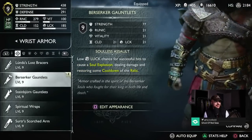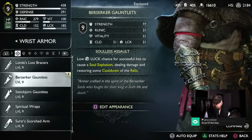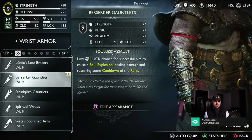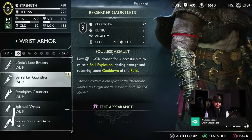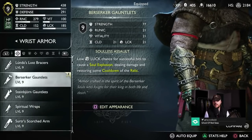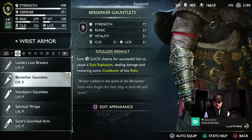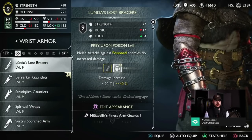For the Berserker Gauntlets, you get them by killing the Berserker in Niflheim. You only get access to that Berserker after completing the game — after killing Odin and Thor — via the Beyond Ragnarok quest. This unlocks everything, and you receive a Seed of Yggdrasil from Ratatoskr that gives you access to Niflheim to go kill that Berserker.